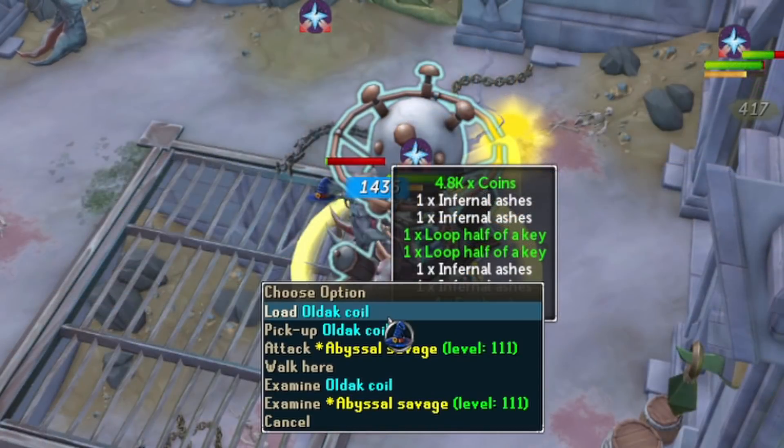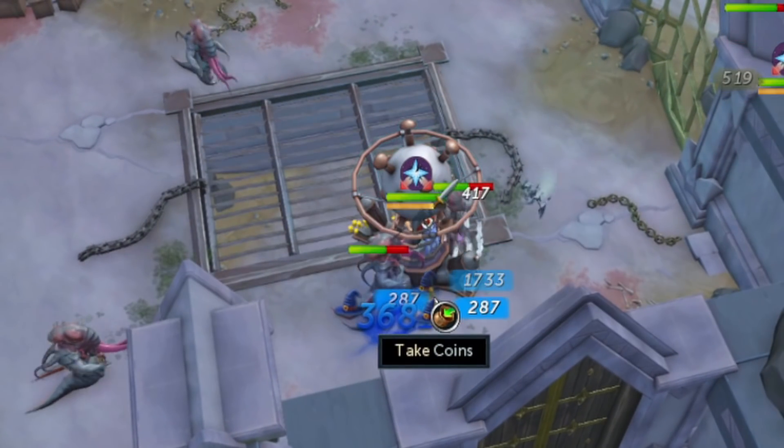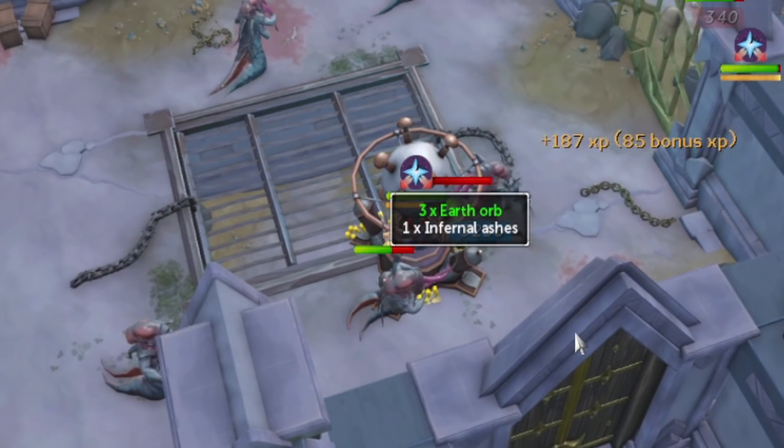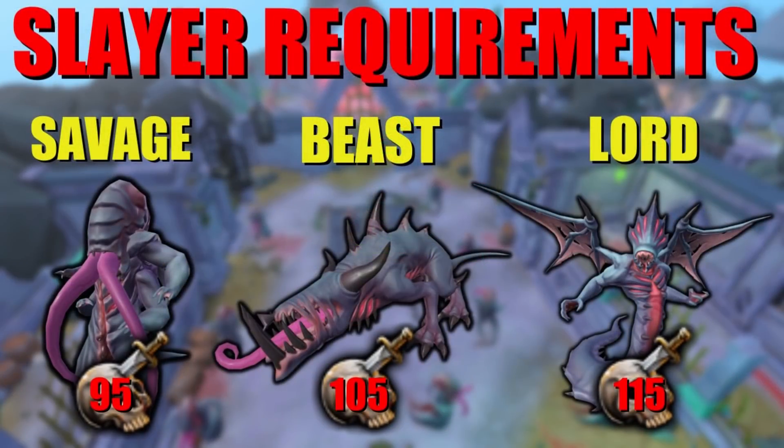The Abyssal Creatures are located in the Centizan Asylum, which is in the city of Centizan. To kill these creatures you need three different slayer levels: level 95 for Abyssal Savages, level 105 for Abyssal Beasts, and level 115 for Abyssal Lords. I'd recommend having around 90-ish combat stats, soul split, and turmoils — which you probably already have at those slayer levels — along with decent gear.